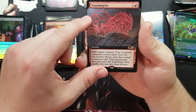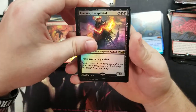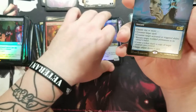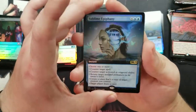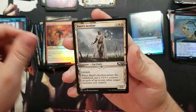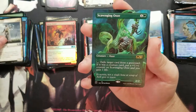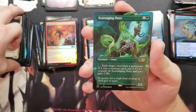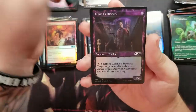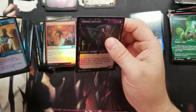Got a Transmogrify full art, got a Kaervek, he could be alright. Got a Sublime Epiphany full art — that's Teferi's protege territory. Got another non-foil full art Scavenging Ooze. Last two cards: first Teferi's Tutelage and Liliana's Steward.